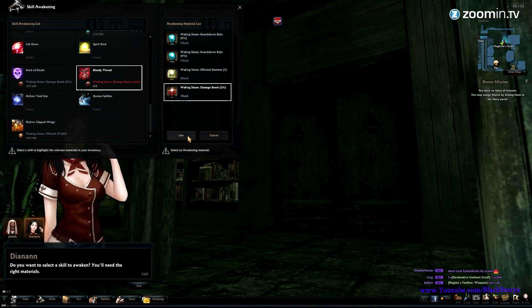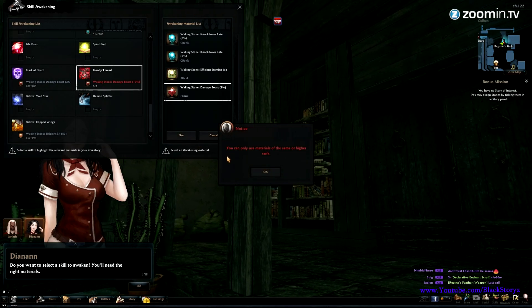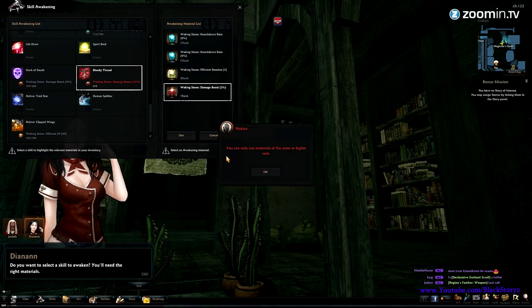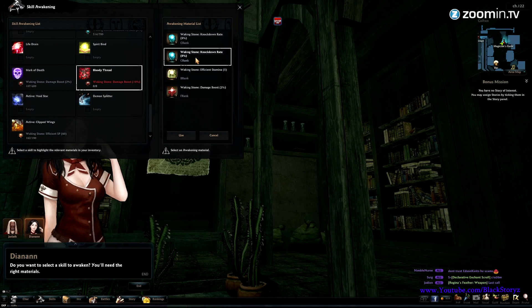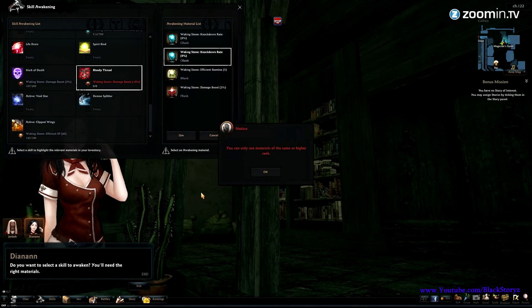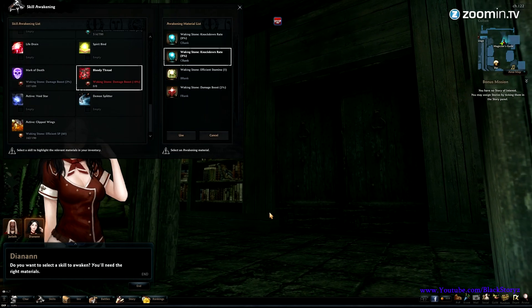Sadly, you can't put any stone that is different or lower than what you already have if your skill is already awakened. Maybe later on in the future they'll have some way for you to replace or use a different awakening stone for your skills if you made a mistake or didn't want that awakening in the first place. So you have to be careful right now if you want to put in your awakening skills.